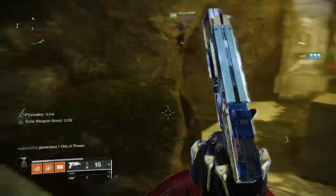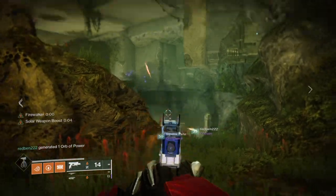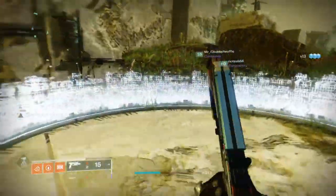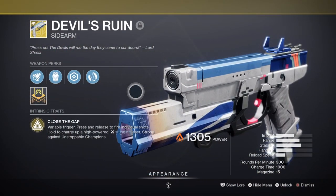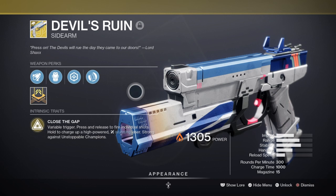However, one weapon I want to cover is the Devil's Ruin Exotic sidearm, as this unique weapon has one of the strongest Exotic traits available for end game. A new ammo buff means you now have unlimited rounds of fire. The Devil's Ruin is a 300 RPM Exotic sidearm with a unique perk called Close the Gap, which allows the user to charge the weapon and release a full beam blast which uses up the entire magazine of the weapon's ammo.